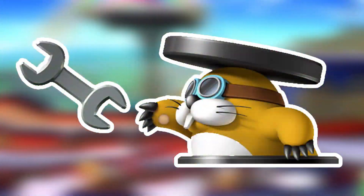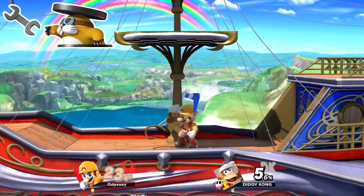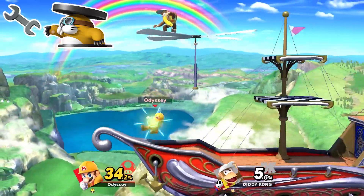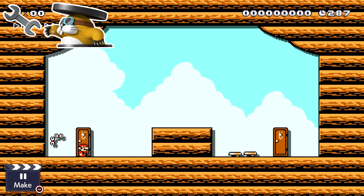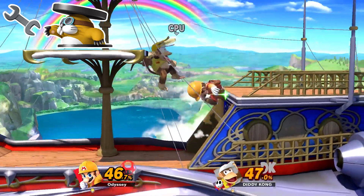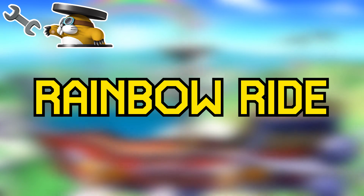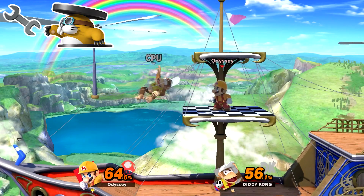For Rocky Wrench, instead of Banjo, I did Diddy Kong in his second alt as the fighter, since the white hat matches the best color-wise. The Diddy Kong would spawn with a boomerang, as it's the closest item to the wrench that they throw. I know that the wrenches don't come back like boomerangs, but also who cares? The stage would be Hazardless Rainbow Cruise to represent an airship. I always call the stage Rainbow Ride because that's what it should be called since it's based on it, but whatever. This would be advanced.